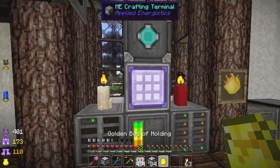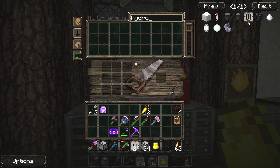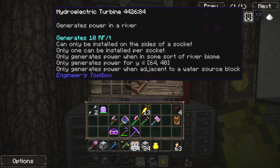One of the things I found — let's type in 'hydro' — one of the modules you can put on the sides of the socket is something called a hydroelectric turbine, and it's exactly what you think it would be. If we hold down shift, it generates 10 RF per tick. Not the best, but it doesn't require anything, so it's completely passive power generation, which is amazing. We can just put this in some water and it'll generate power.